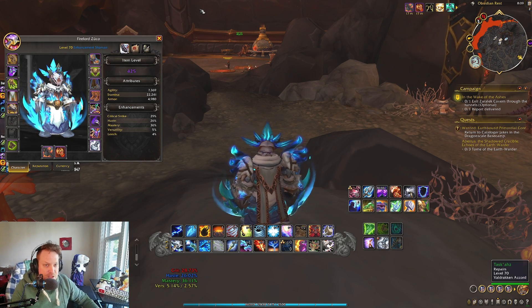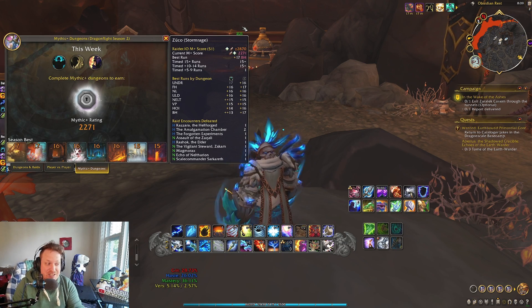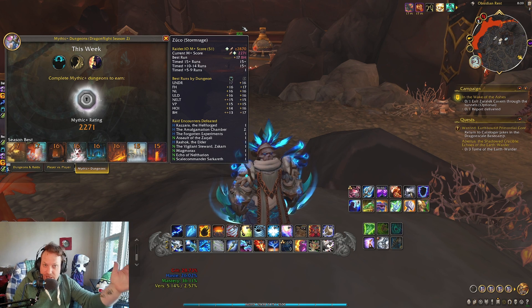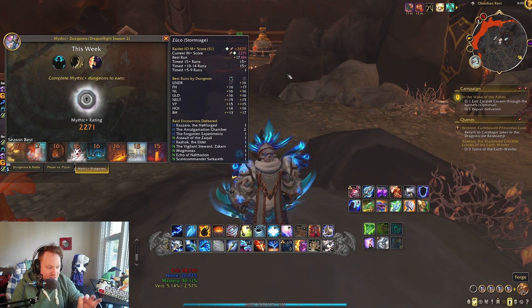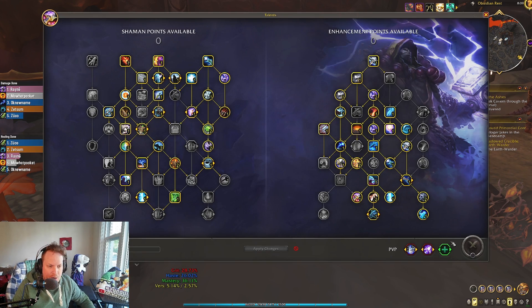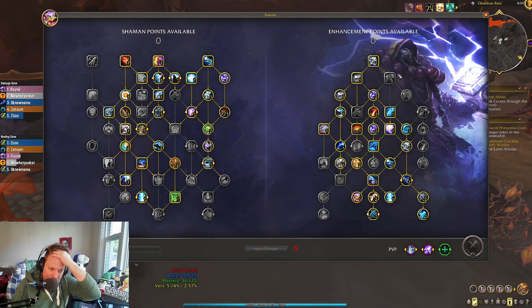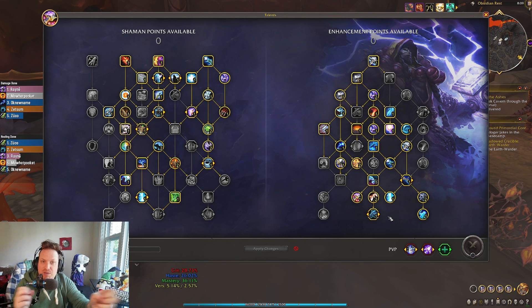I want to start with my Mythic Plus rating and the progress I've kind of been doing so far. This is the second week of Season 2 and I've already done 15s on all Tyrannical and then now all on Fortified as well. So we're kind of crushing it right now with the Storm build. I want to be clear about the build I'm using — this is my favorite iteration of it right now. Does this build change as we get the new tier set bonus fully unlocked?